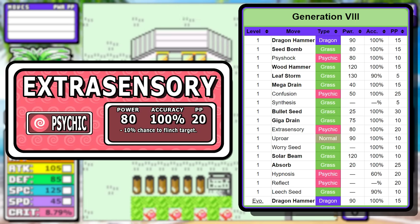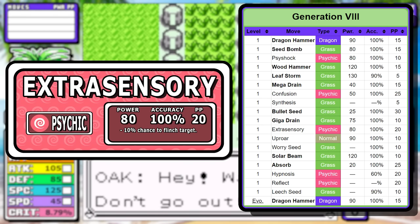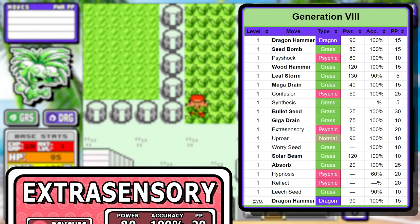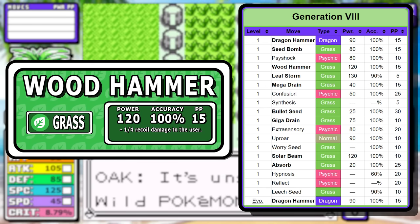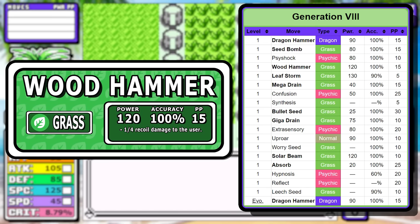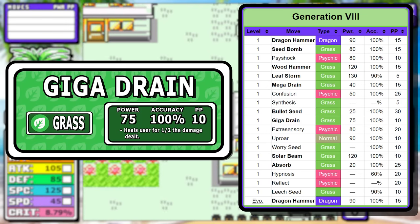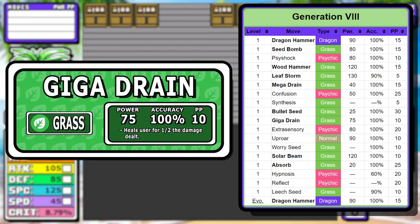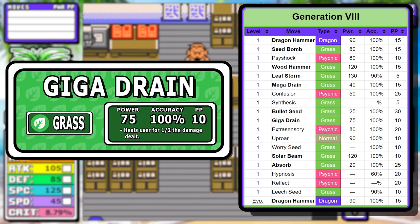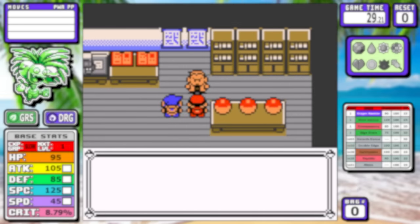Next up is Extrasensory — an 80 base power Psychic move that gives good early coverage and has a small flinch chance, so that's pretty good. The next two moves are kind of synergistic with each other. First is Wood Hammer — an absolute nuke at 120 base power, but it does have recoil damage to worry about. I've added Giga Drain as well to offset that. Giga Drain was buffed to 75 base damage in Gen 5, and the health drain will save us from using potions and going into the menu.